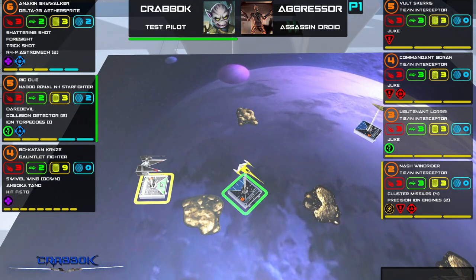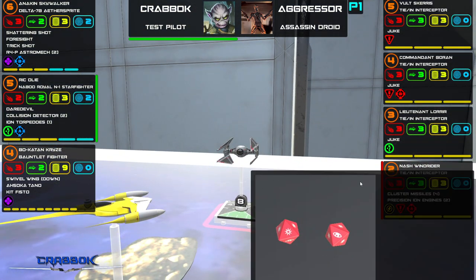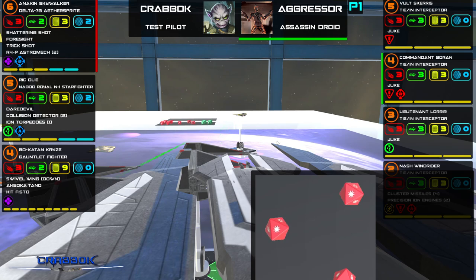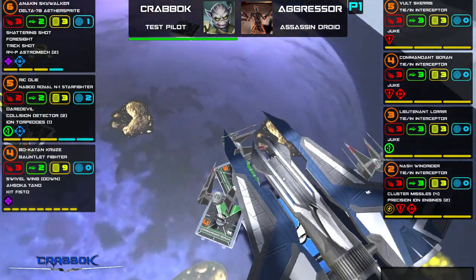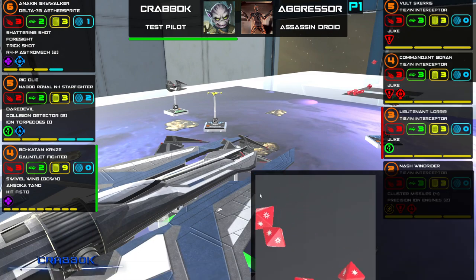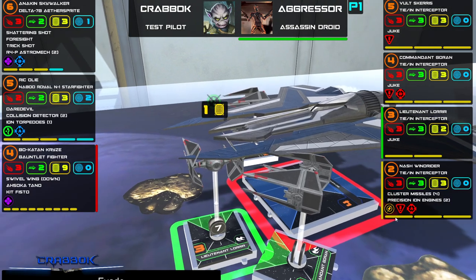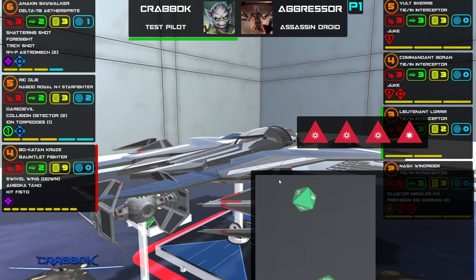Anakin has no shot. Rick Oli, you're going to fire here — primary weapon. Oh, I do have the Ion Torpedoes at range two, that might have been smart. Do I spend the target lock to re-roll? He's got three evade, I'm not going to do it. I would have actually gotten a damage through to him — not much I can do there. Another shield off Anakin. Bo-Katan — let's go for Lieutenant Laurier. Four dice, range one attack. Oh, we got some damage through even though he evaded.